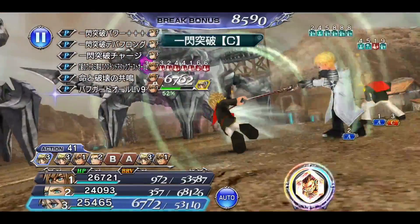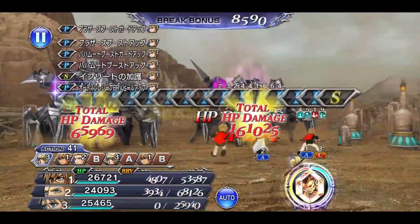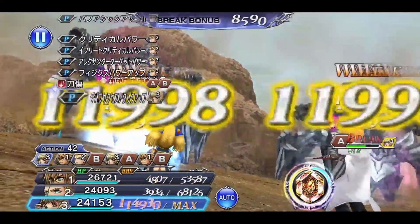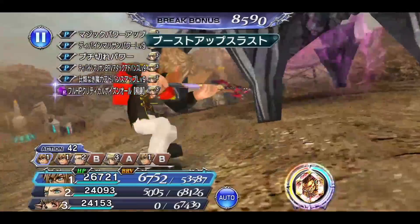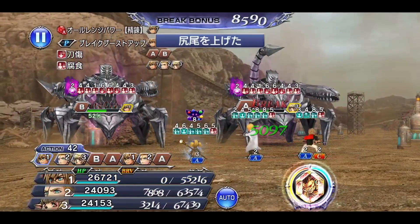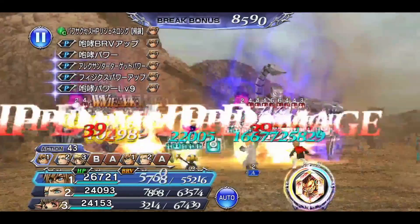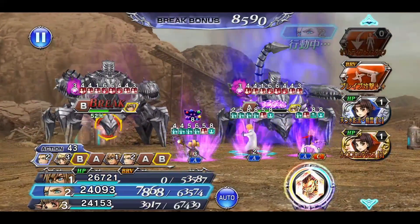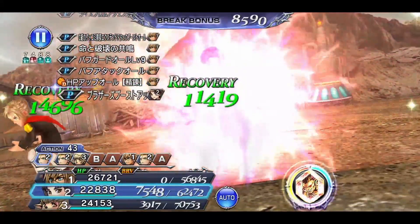Let's throw Jack's debuff on there. They're almost in the 50% range — need to be very careful here. I wasn't careful enough. This is the fun part where Toto's going to burst right at 50%.